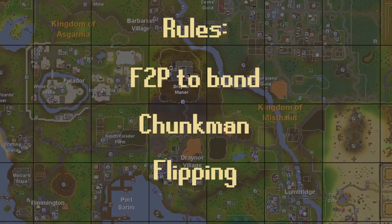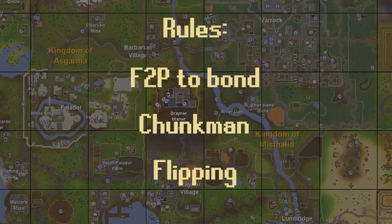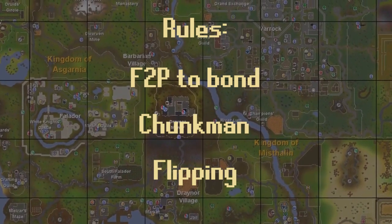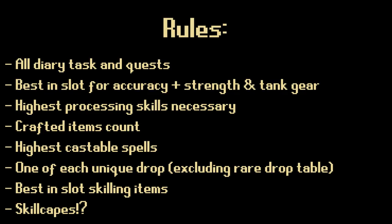The only thing I will mention is that I'm going to be playing like an Ironman even though my account will not be one, so I won't be asking for items or picking things up off the ground that other players have dropped. Here are the rules I'll be using for the Chunkman side of the account — I took the Extreme rule set and tweaked it ever so slightly, and I will be including drop tables, which a lot of people don't do.